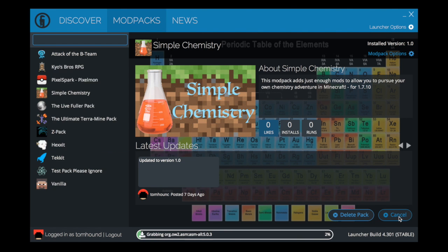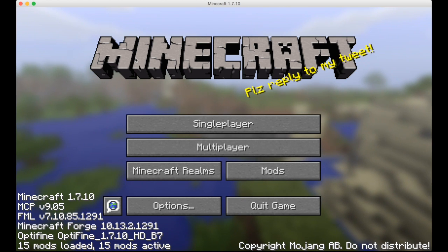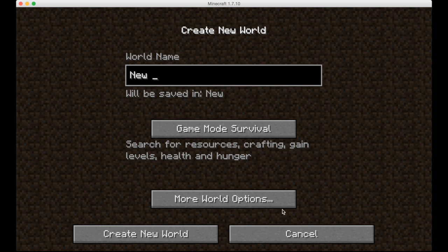First I'm going to open up Technic and the simple chemistry modpack that we installed earlier. If you didn't already install this, then click the screen now. I'm going to create a new single player world and call it Chemistry Tutorial.